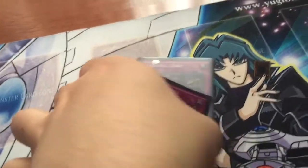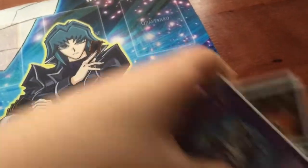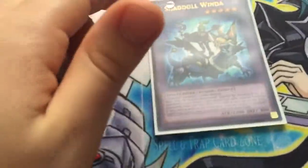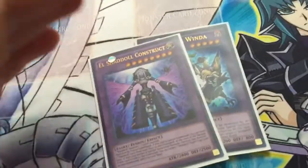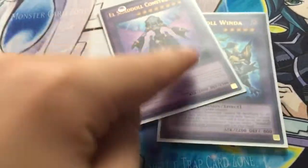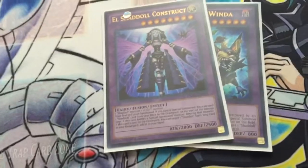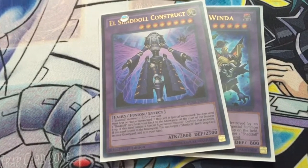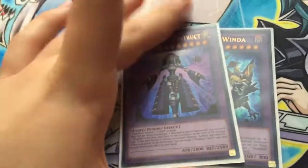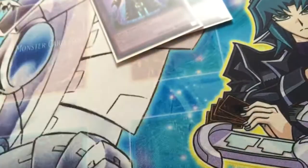That's all for the main deck — 60 cards. Let's get into the extra deck. We got one Winda — probably one of the best Fusions — and one Construct. I'm not playing Grista or Shekhinaga just because there's no room in the extra deck. If you guys see room after this, please tell me and I'll add them. 15 cards is really tight.